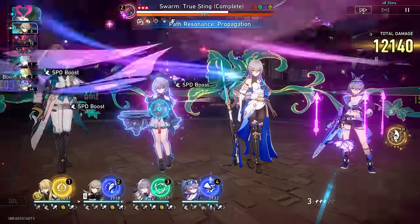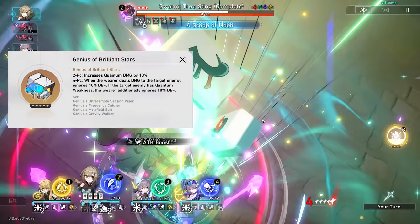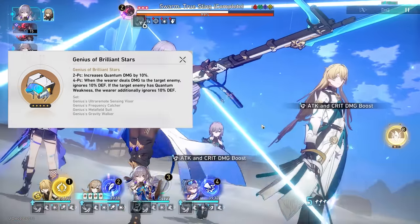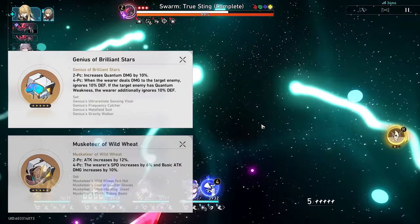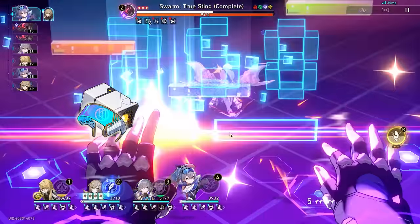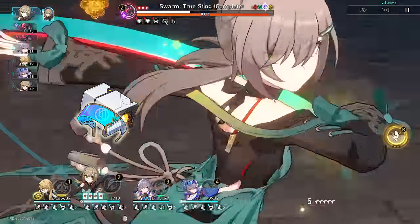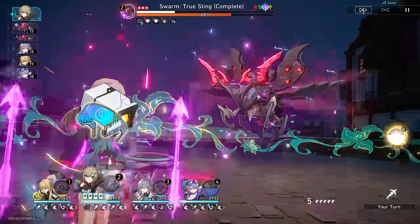Relics — there's a clear winner and it should be no surprise: 4-piece Genius of Brilliant Stars stands head and shoulders above the rest. But relic farming can be a pain, and if you have better substats — it doesn't take much, about 3 to 4 more effective rolls in crit and attack — mixed sets can perform better. Our ranking goes: Genius of Brilliant Stars 4-piece, then a mix of 2-piece Genius with 2-piece Musketeer, then 4-piece Musketeer. Do try to aim for that 4-piece Brilliant though — you definitely want to take advantage of the strongest DPS set in the game.